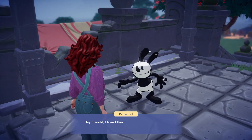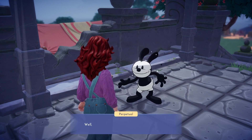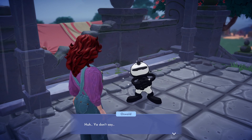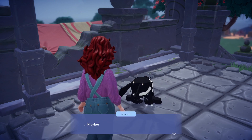This quest will only become available after completing the Now and Then quest and once you've found one of the 2D objects in your valley. I found a 2D statue near the fountain on the docks. Once you've collected one of these items you can chat with Oswald to get started.